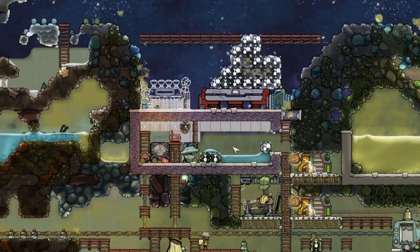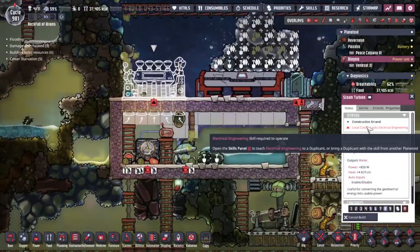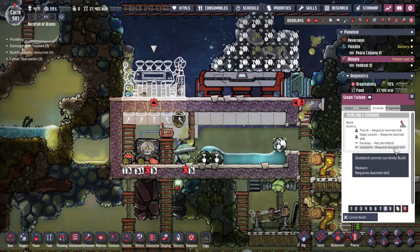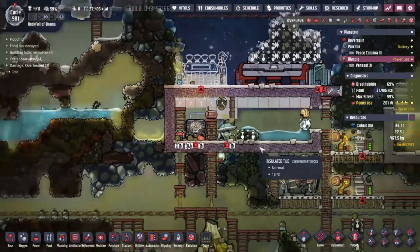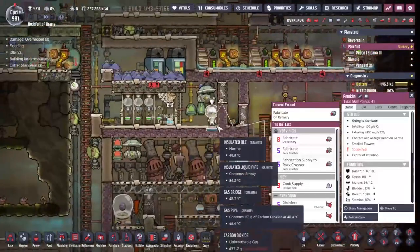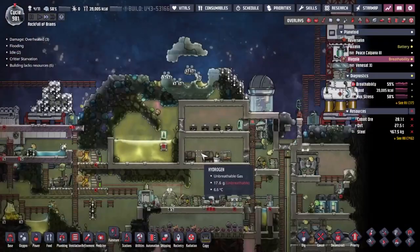We've got most of the building material done up here. I'm wondering why this hasn't been built — oh, electrical engineer is required. We're going to have to figure out how to do that. I thought Faraday had the skill but apparently he can't. We'll have to either make an electrical engineer here or send Franklin over, since she is actually an electrical engineer and could just do that anyway.